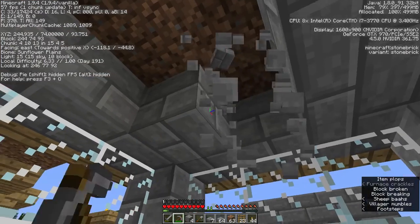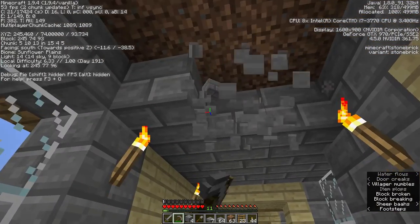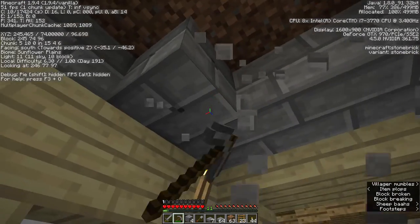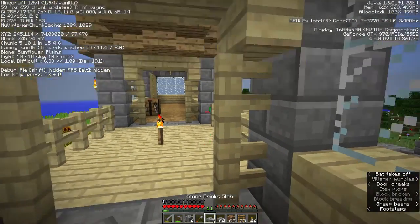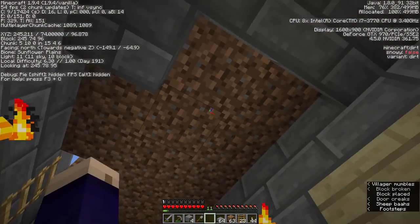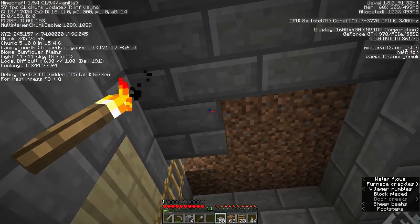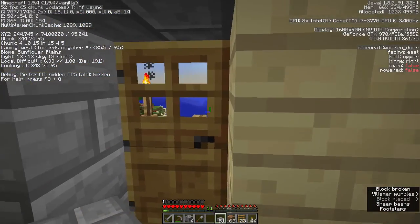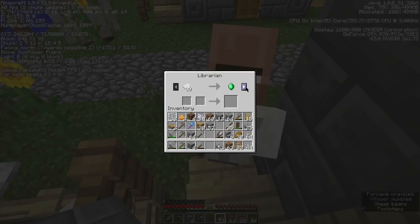I've gotten a lot of emeralds from trading so I can start getting some good tools. I also want to get an armorsmith so I can get some good armor. If you trade long enough you can get a diamond chestplate, which would be a huge improvement. Let's close this, go downstairs, and check out the library.